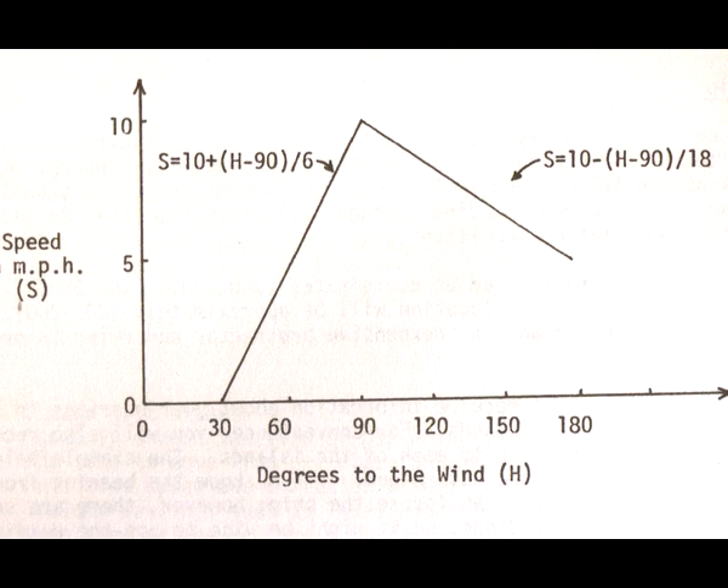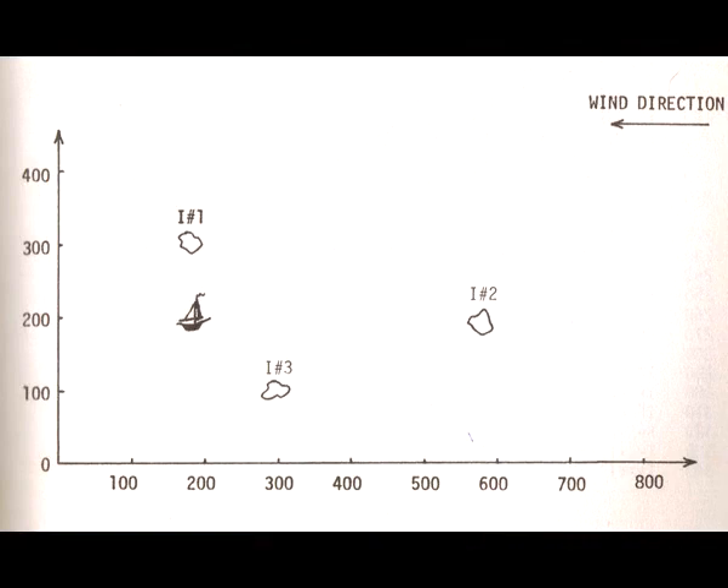Once you determine the heading, you must determine the length of time you wish to travel before the next navigational check. The speed at about 70 degrees is about 6.7 miles per hour — in 10 hours you'll travel 67 miles. Your rating as a navigator depends on the number of navigational checks required and the amount of time for the trip. Island number one is 100 miles due north, island number two is 400 miles due east, island number three is 100 miles south and 100 miles east. Wind comes from the east.